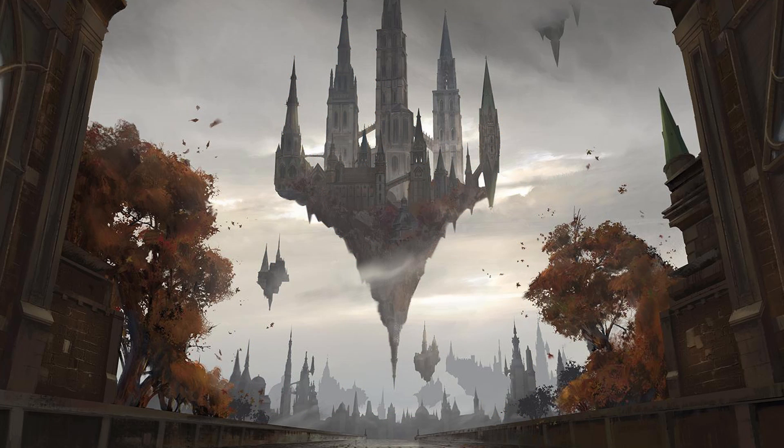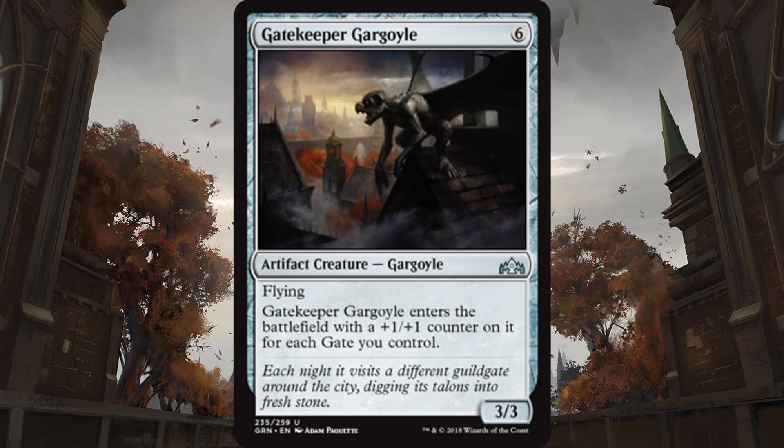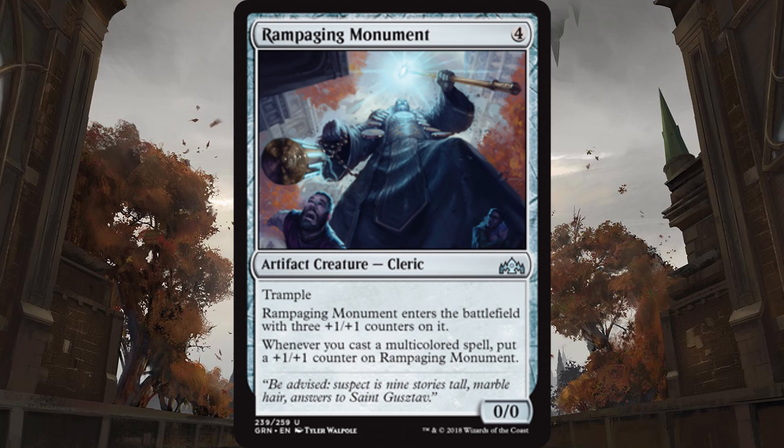Now we can move on to the artifacts — there's actually not too many artifacts in this set, but there are a few noteworthy ones. Gatekeeper Gargoyle is a 3-3 flyer for six mana and it enters the battlefield with a plus one, plus one counter on it for each gate you control. In some decks, these could be the bombs for you crazy deck builders who are excited to go four or five colors and get all the gates you can. This card can just win you the game with whatever mana you have to cast it, making it say a 5-5 or a 6-6 flyer without too much trouble. Another creature you may be excited about is Rampaging Monument, which is definitely playable in multiple guilds. It enters the battlefield with three 1-1 counters on it, so it's basically a 3-3 colorless trampler for four mana, but it gets another plus one, plus one counter for every time you cast a multicolored spell, which isn't too hard in this format.